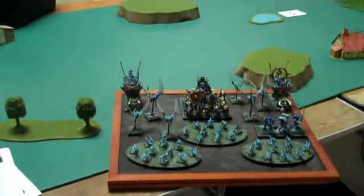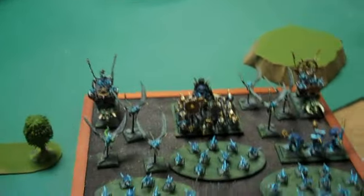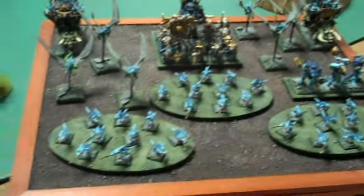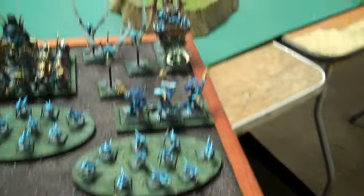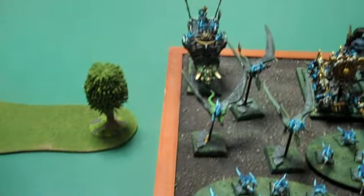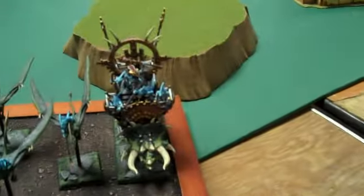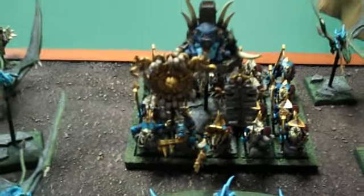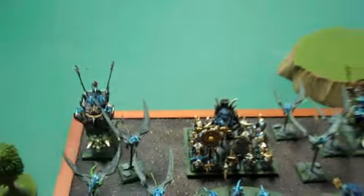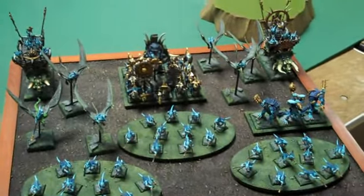We're here at the start of the first round of the Alamo GT 2009, just giving you a quick overview of what I'll be playing today. I'm playing Lizardmen with 3 units of Skink skirmisher guides, a unit of 3 Croc Wars, 2 units of 3 Pteradons, a War Spear Stegadon, an Engine of the Gods Stegadon, 16 Temple Guards with a Slann, and a Saurus BSB. So as soon as I find my first round opponent, I'll tell you what he's playing and we'll get started.